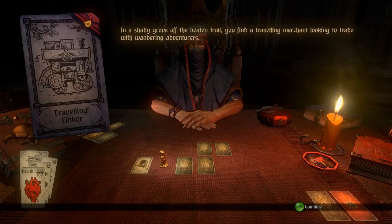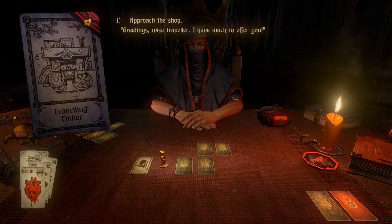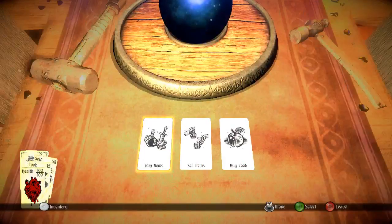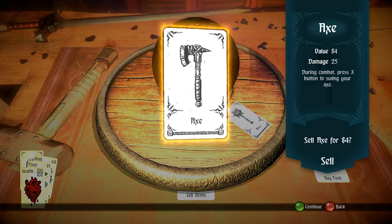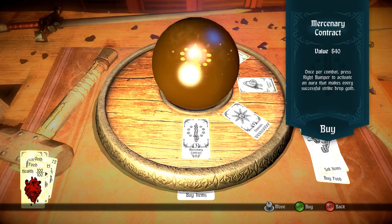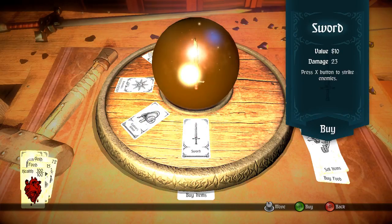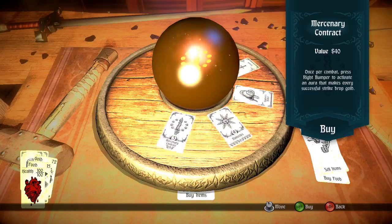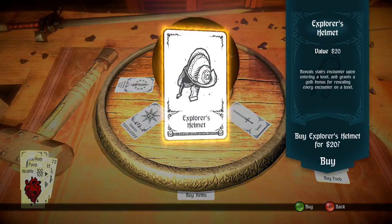Head downstairs to the next level. We find a Traveling Tinker — in the shady grove you find a traveling merchant. We have 68 gold, so I approach the shop to see if there's something we can take advantage of. I'm going to sell the axes we don't need anymore since we have the mace. We have the Mercenary Contract in our deck, and there are some items including Explorer's Helmets. We have 72 gold — I'm taking the Explorer's Helmet.